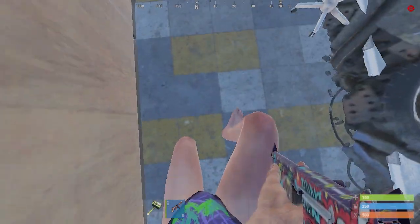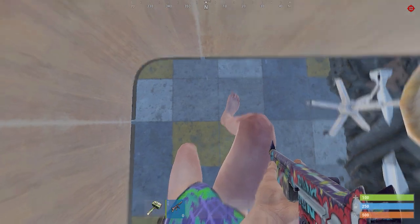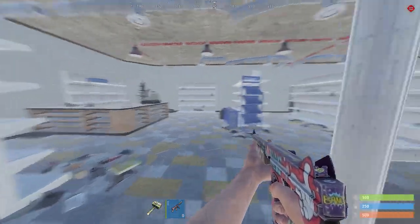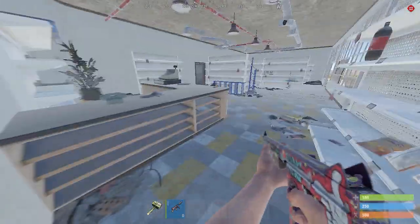Third spot is the Cashier spot. As long as you sit down here and look down, anyone running by the cafe shouldn't see you. This spot's pretty cash money.